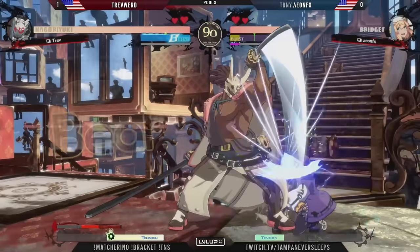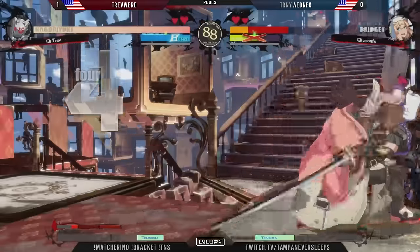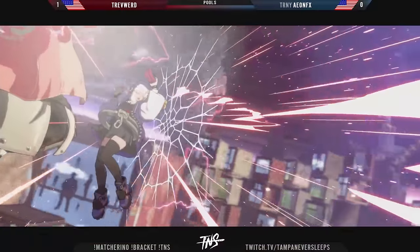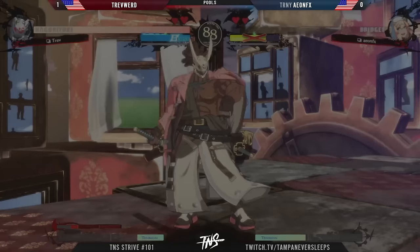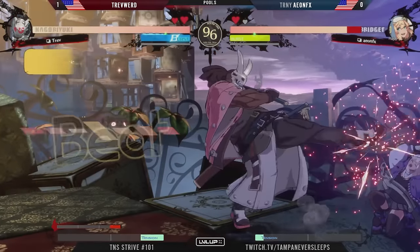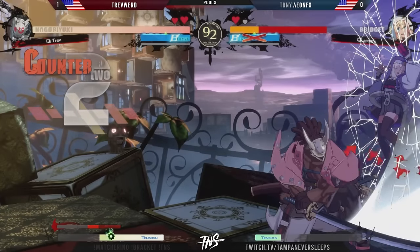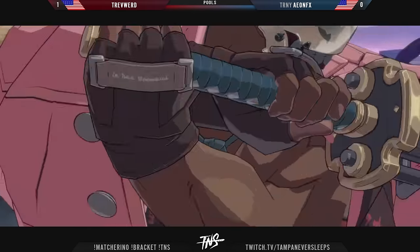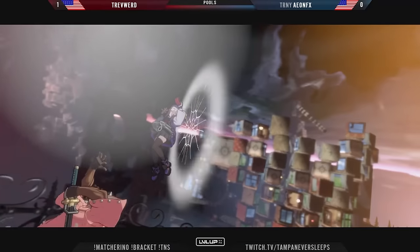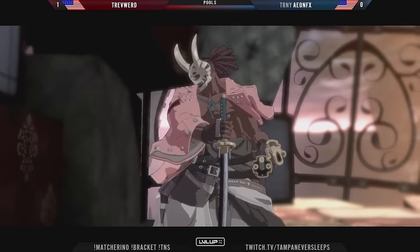Seeing quite a bit of damage coming off from Trevor — immediately bursting out of the gate. Round start 6P and Trevor continues to run with it. The shatter will absolutely kill — a great start for Trevor again. Another quick round. Aeon is having a hard time trying to play keep-out, tried to go a little aggressive with 2K but forced into the corner once again. All these counter hits. Wait — there might be a ceiling with the wall break, and a perfect on top.